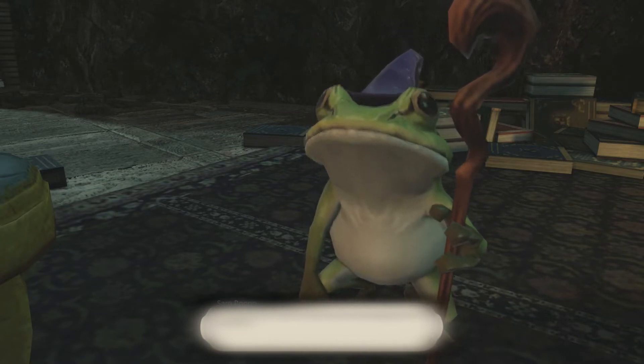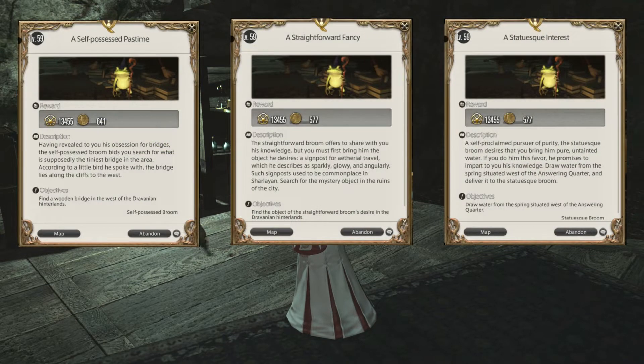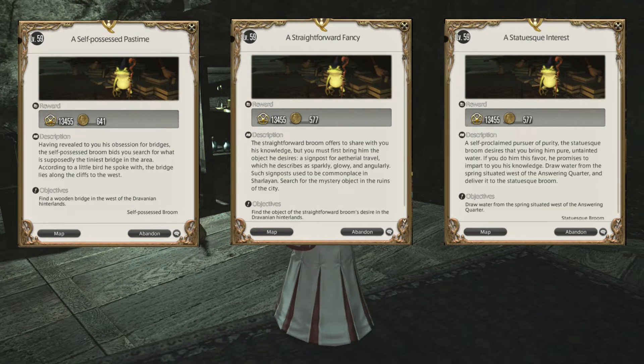He asks that you start by speaking to the three brooms inside of Motoya's Cave. The brooms all agree to help, if you help them first. Each one will give you a quest that requires finding a specific object in Dravenia. You can pick up all three quests, and I'll explain each one separately, but you can complete them all together.